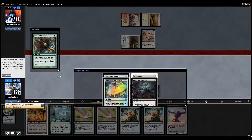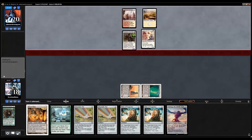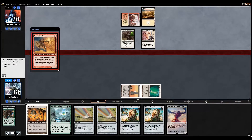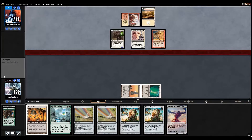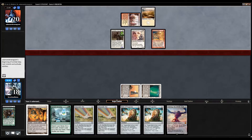Ulamog or Engineered Explosives? No no no — I like Ulamog here. With Ulamog it's a game-winning card: we play him, we kill something, and then we attack and annihilate our opponent. Yeah, this is fine. We are going to get hit for five down to thirteen, which is kind of rough on turn two — very aggressive.